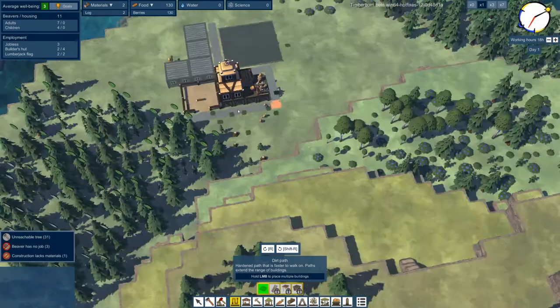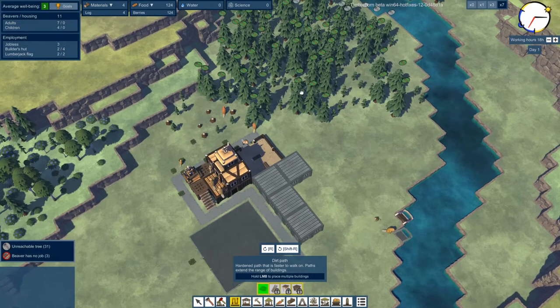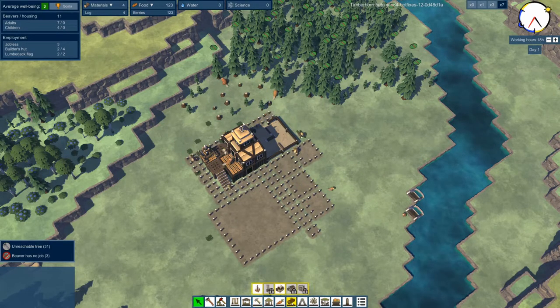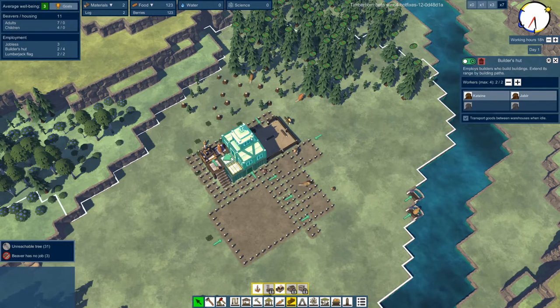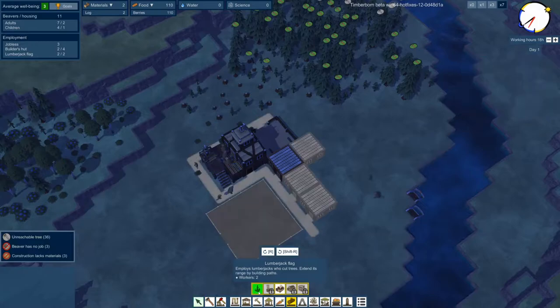By hitting C and Z I can rotate and see exactly the other side - I can see exactly where the path is going. I think I'm off to a pretty good start. Let's go ahead and crank up the speed so we can see how fast these guys can get this done. To facilitate faster building I want more lumberjack beavers - let's go to Labor, then Woodworking. I can make more workers by building flags. Right now I have a builder's hut with four builder beavers, and a lumberjack flag with two beavers working.